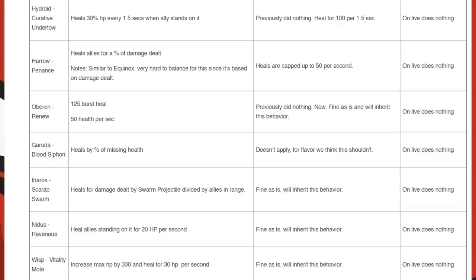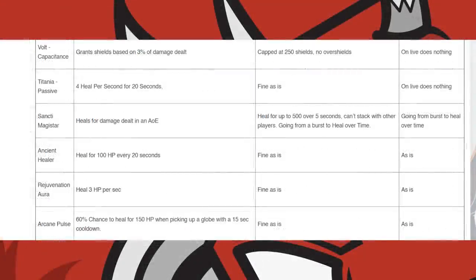Continuing with objective healing: Nidus's Ravenous heals 20 health per second. Wisp's Vitality Mote heals affect objectives, increasing target health by 300 and healing 30 health per second. Volt's Capacitance affects objectives capped at 250 shields with no overshields. Titania's Passive heals 4 health per second for 20 seconds. The Sancti Magistar heals up to 500 health over 5 seconds and cannot be stacked with other players. The Ancient Healer continues to affect objectives at 100 health every 20 seconds. The Rejuvenation Aura heals at 3 health per second, and Arcane Pulse affects objectives for 150 health when procced.